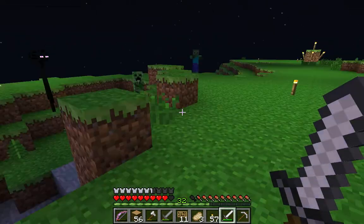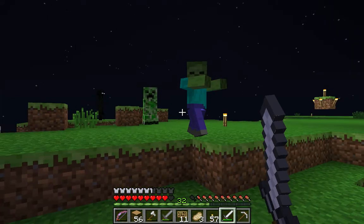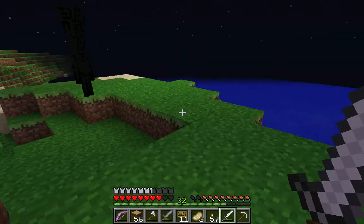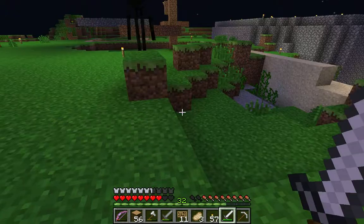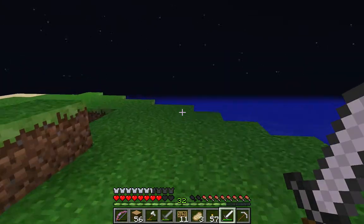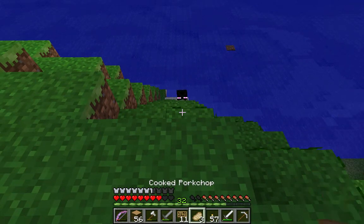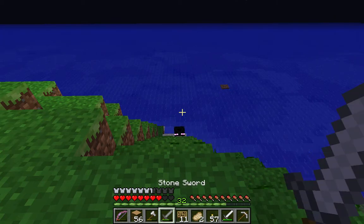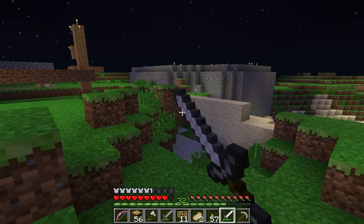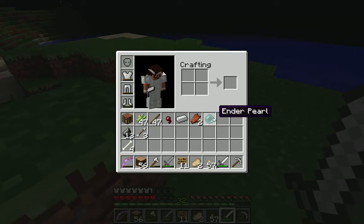Oh, gunpowder — step one complete! Mr. Enderman, I'm going to have to ask you to just — come here you little bugger! Are you mad? Where are you at? Come at me bro! Hey buddy, looks like you're trapped down there. I'll just eat this delicious pork chop and then come murder your face. Oh — enderpearl! That's what they're called, right? Productivity!